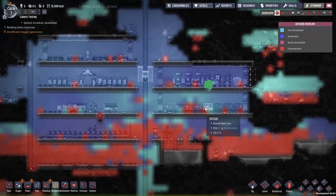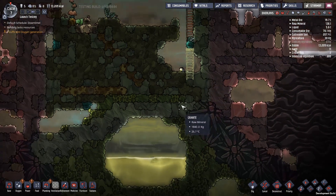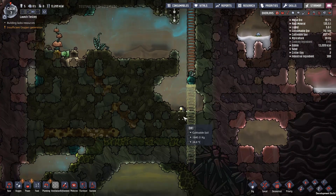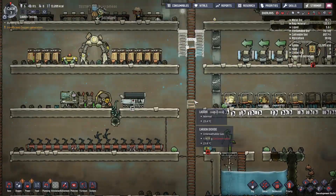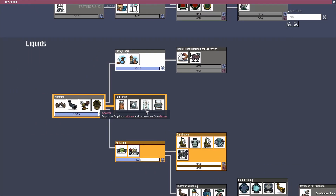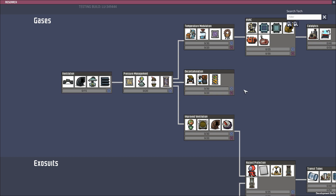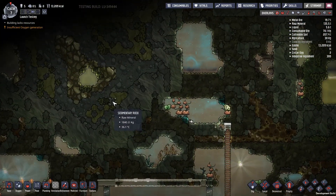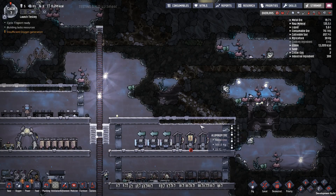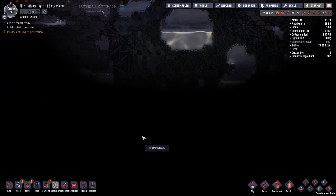We can link these together because oxygen is a big deal — it's a big issue now. Take this one so it actually flows up this way, and we need to start getting into this. Research-wise I'm now heading towards the algae distiller, which is not going to happen right now. The deodorizer is also far away research-wise. I can't believe we can't get any algae without tapping into a slime biome. This is a horrible starting location and we don't have any rust either — I thought rust was one of the new biomes.